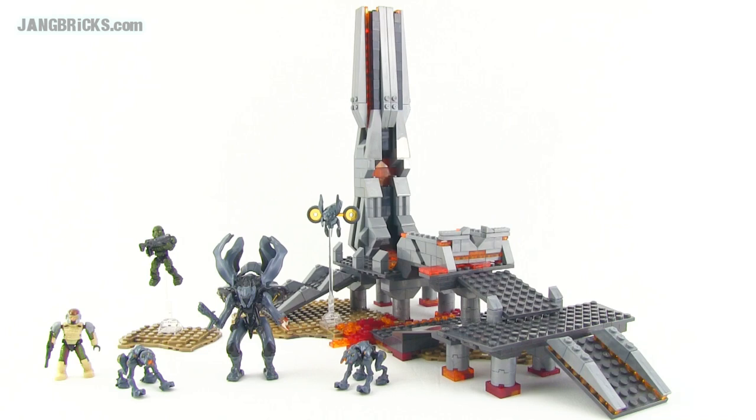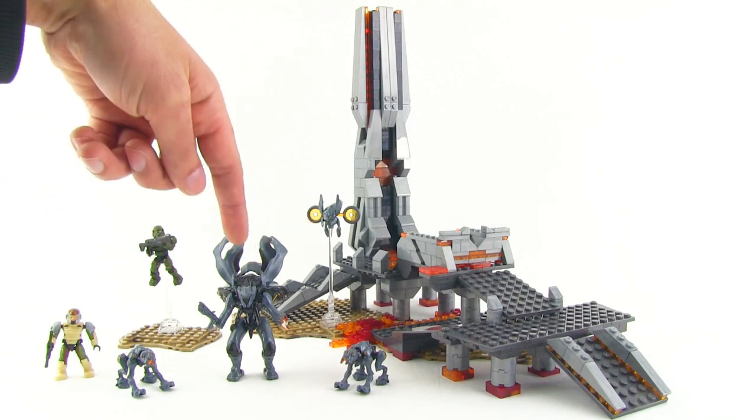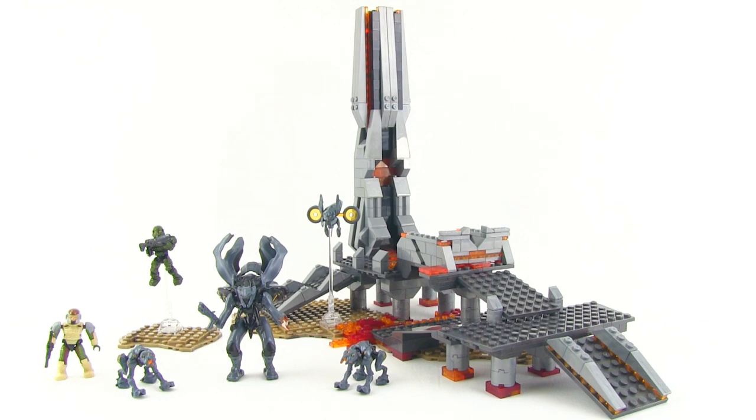Hey folks, it's Jang here from Jang Bricks with a look at Mega Bloks Halo set number 97118 with 518 pieces officially. This is called the Cauldron Clash. For a lot of Mega Bloks Halo fans, this set is the introduction to the Prometheans and the real Halo 4 specific world, and the big news here is that we get the Prometheans featuring an actual Promethean Knight. I'm going to spend a lot of time looking at the figures, and then we'll take a look at the structure in the background.